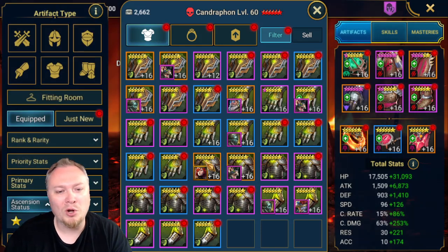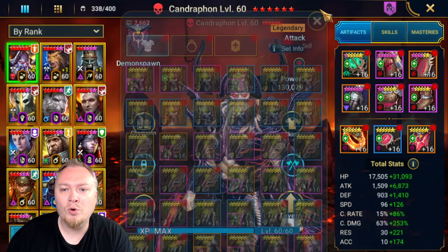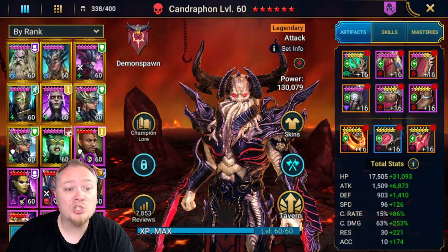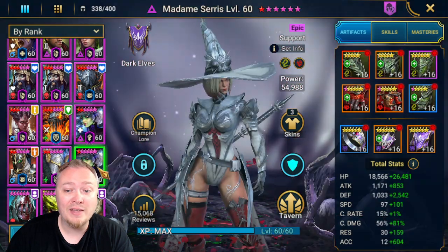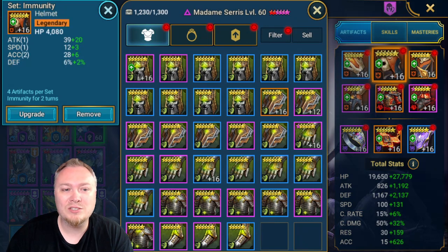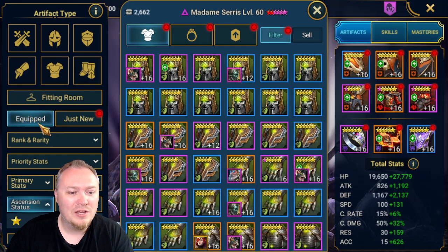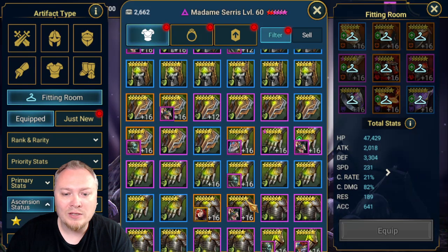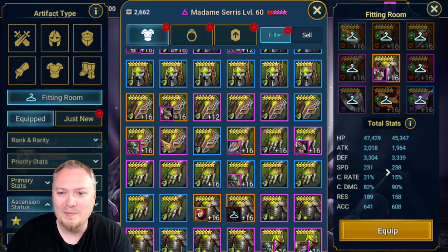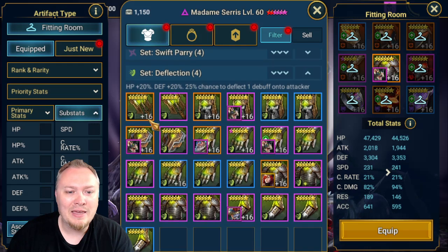Before we do that, we probably want to go to the champion that we're trying to gear. I am going to try a lot of different debuffers in this set, but for now I'm going to put together a Madam Ceres, because she has this really old build in Immunity gear and I'm just over it. What we're going to do is take this chest piece, because that's everything I need in my life. That looks wonderful. And then we'll search for Substats Accuracy in Deflection.